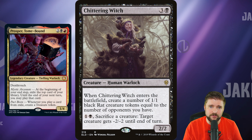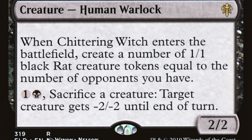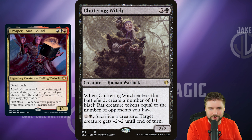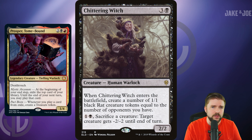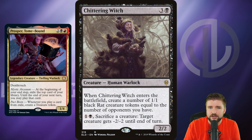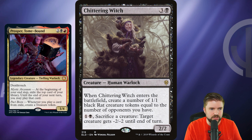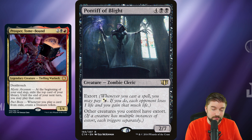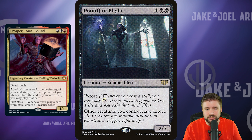Piper of the Swarm is yet another cut: rats you control have Menace, tap it for 2 to create a 1/1 rat, or tap for 4 and sacrifice 3 rats to gain control of a target creature. Really ridiculous and strong, but doesn't fit this deck's direction. Chittering Witch enters and creates 1/1 black rat tokens equal to the number of opponents, and lets you pay 2 and sac a creature to give target creature -2/-2. You don't have to make these same cuts — you could lean more into the creature token strategy if you wanted to. Pontiff of Blight is good overall because other creatures you control gain Extort, which drains each opponent whenever you cast a spell — really cool, just not the way we're taking this deck.